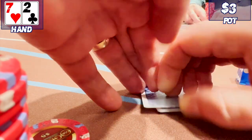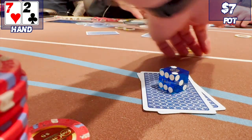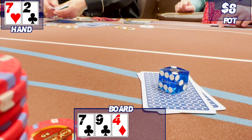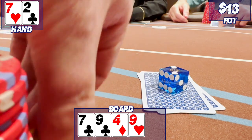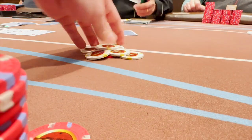They weren't all monster cards. Here I have 7-2 in the big blind. Two players limp and I just check my option. Flop is 7-9-4 with a couple clubs. We all check the flop. Turn is a 9, pairing the board. I open bet for $5 and take down the pot. Usually you have to bluff with this hand, but I actually ended up with a decent hand.